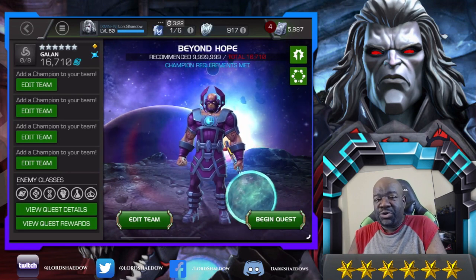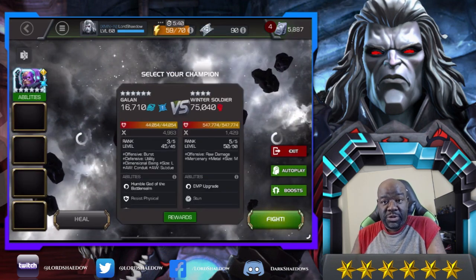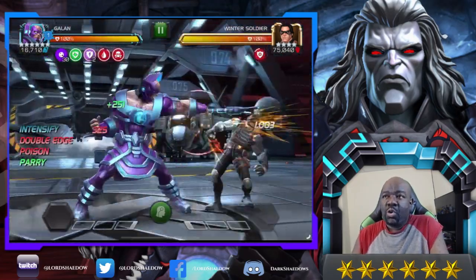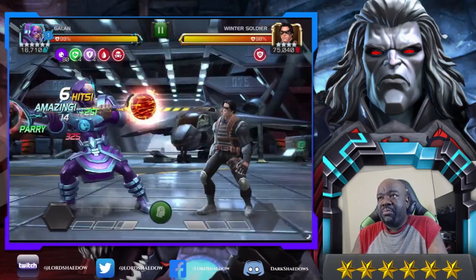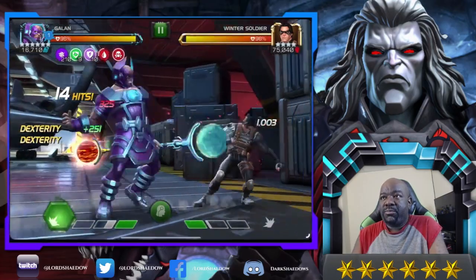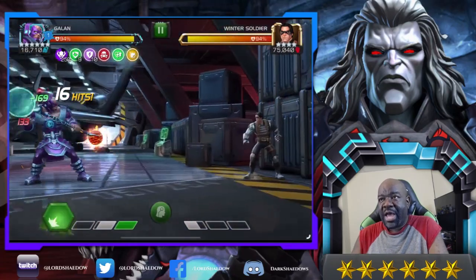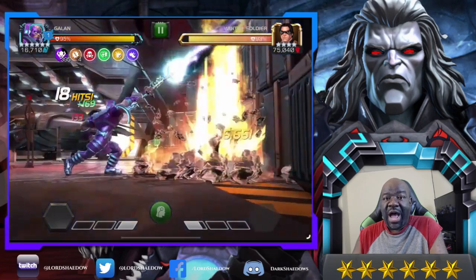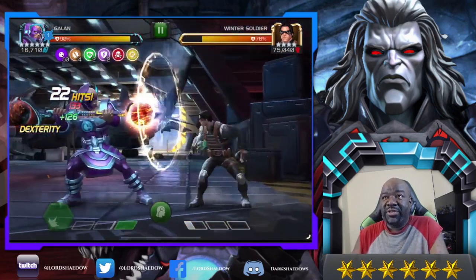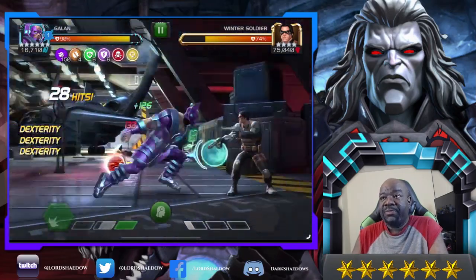We're going to go into Realm of Legends and fight Winter Soldier as a nice little metric. We won't see all of his utility since Winter Soldier does a power drain. What I'm doing here is a medium-light-medium combo to build up his planetary mass. Depending on the length of the fight, that will determine how you approach it. I didn't try to build all the way to the max — he can get up to 999 planetary mass.